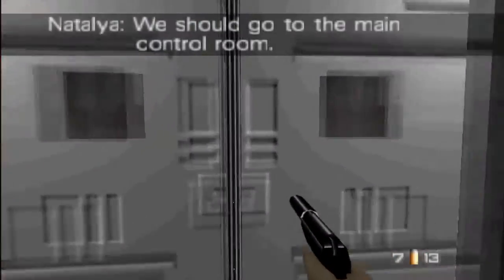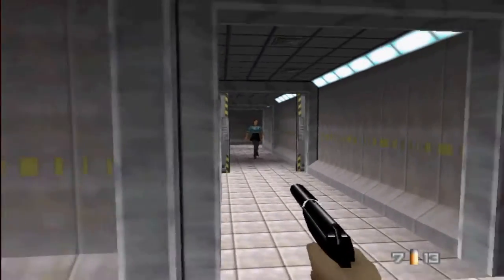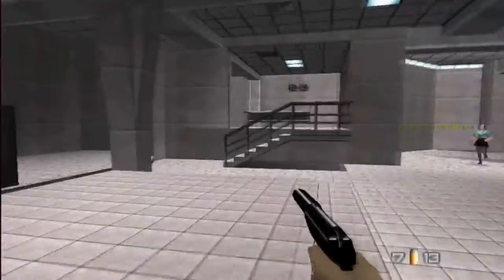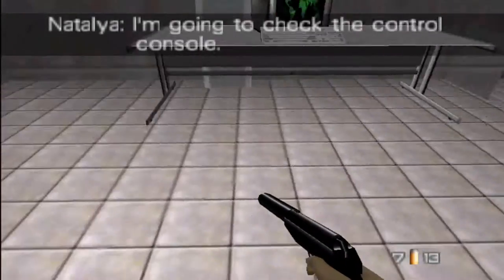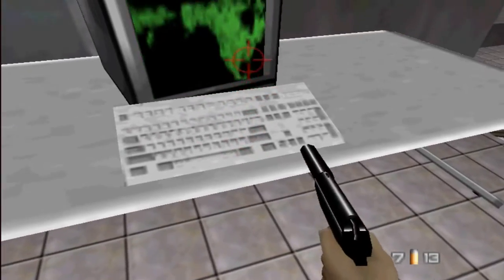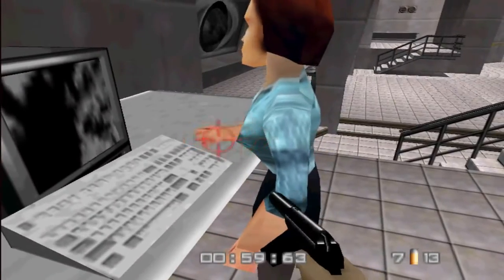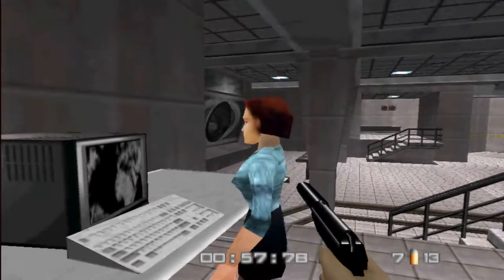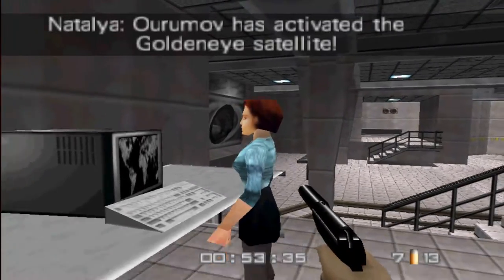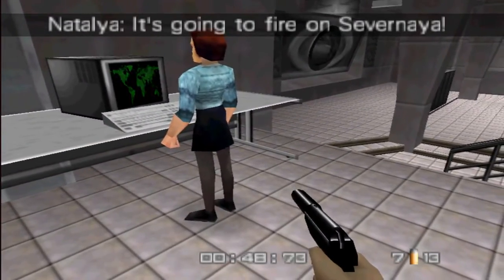There she is. We have done everything. Now we have to let Natalya do her thing over here on this computer. We just have to escape with Natalya next. Going to check the control console. Look at this computer — you can tell this game is from the 90s. Look at those pointy titties. OrvMov has activated the GoldenEye satellite. I guess that's how you pronounce his name. It's going to fire on Severnaya.